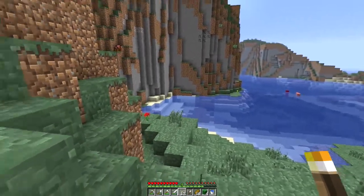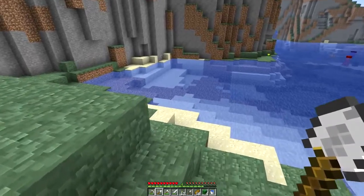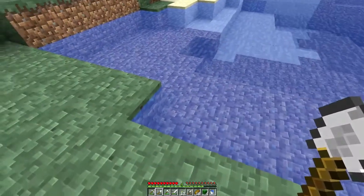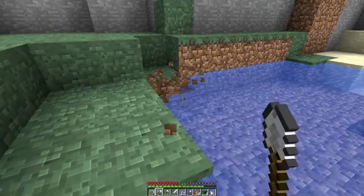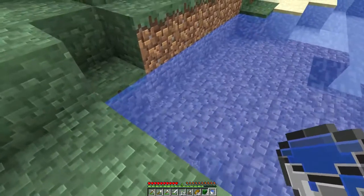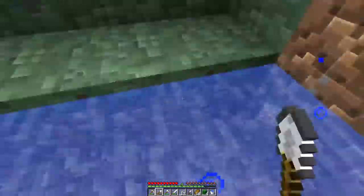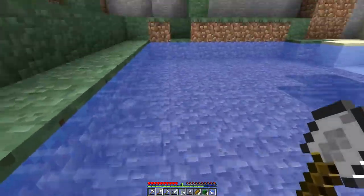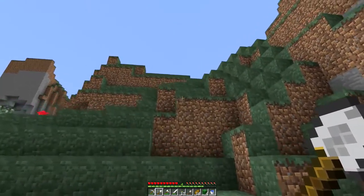I'm going to figure out where I want this boat dock to be. It's probably not going to link up too well, and the house is probably going to be extended more at some point, which is just going to be more nether brick farming. But I think right here, down in this area, looks like a good place for the boat dock. I've got this nice little bucket of water here that'll help me resolve any discrepancies with the water not deciding to form itself.